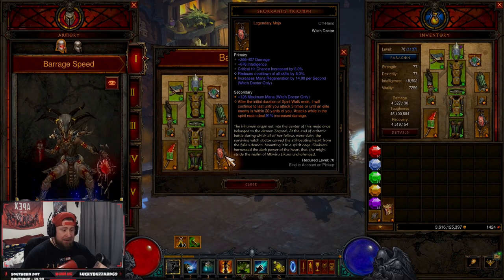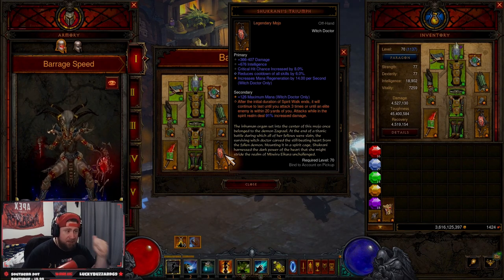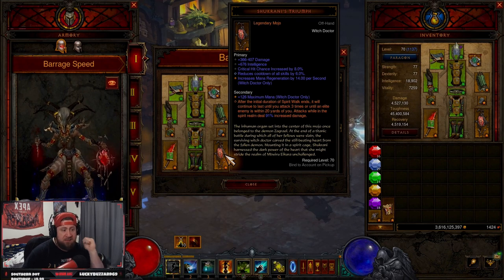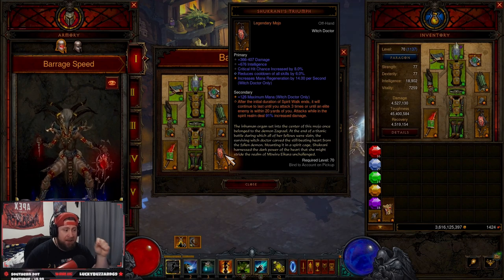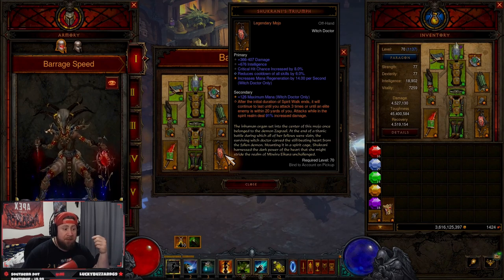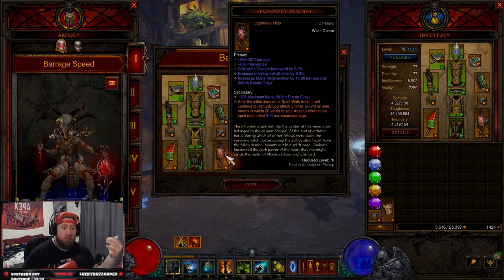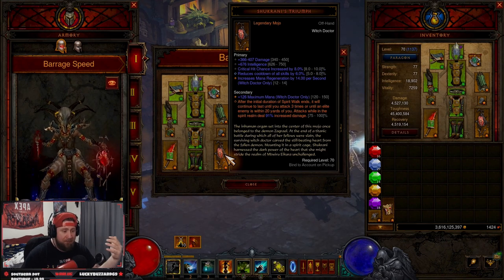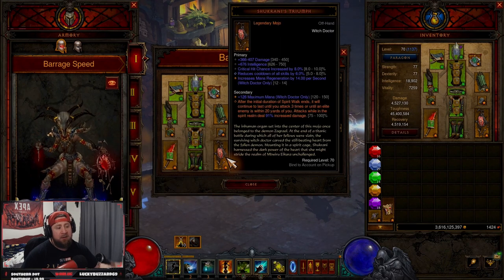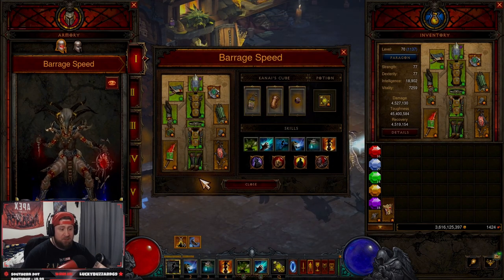What makes this build super fast is Shukurani's Triumph. After the initial duration of Spirit Walk ends, it will continue to last until you either attack three times or come within 20 yards of an elite pack enemy. Attacks while in the spirit realm deal up to 100 more damage. When you're running around in the spirit realm hitting everything, near an elite pack you get that extra damage and you just destroy stuff as you run around.